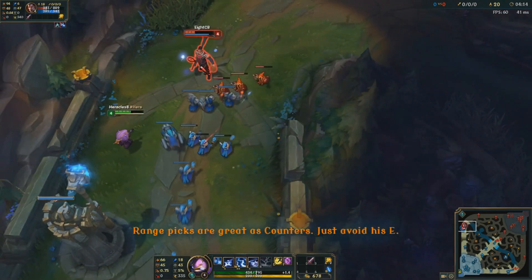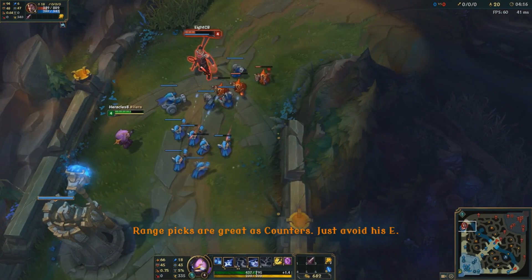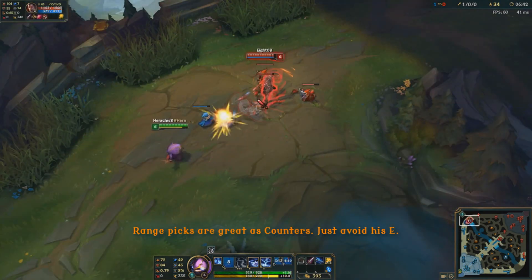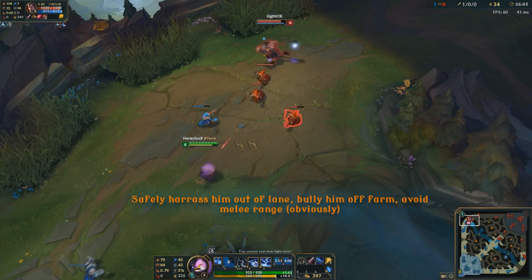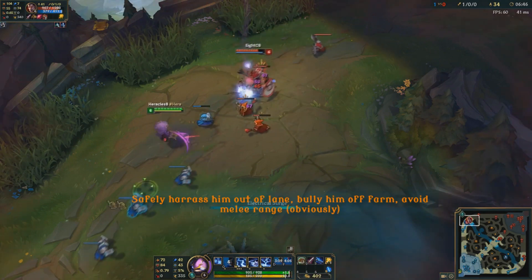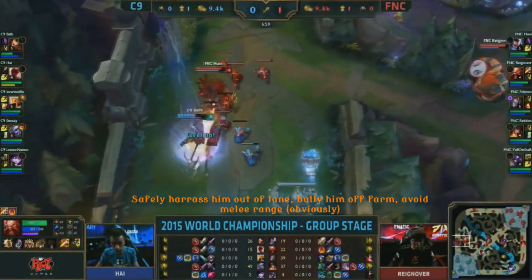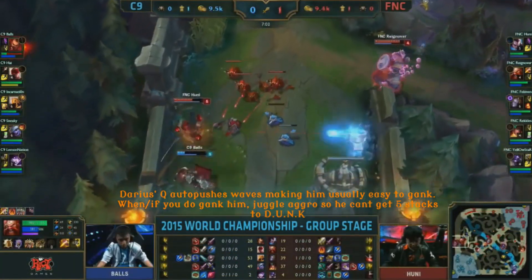Naturally, as with most tanks and juggernauts, ranged picks are great counters. Things like Cannon are great for this. The key thing when you're playing ranged champions is to try and avoid his E — the Apprehend — stay out of the range of it, and try to harass him out of the lane. Because being ranged, you're probably going to be quite squishy, so if he gets hold of you, he's going to slap you.